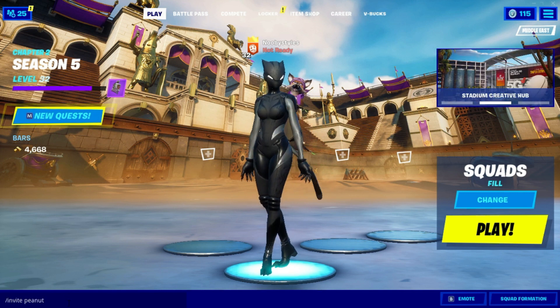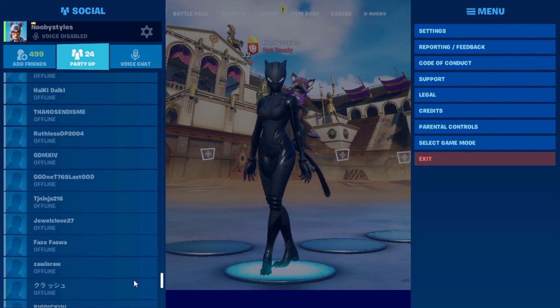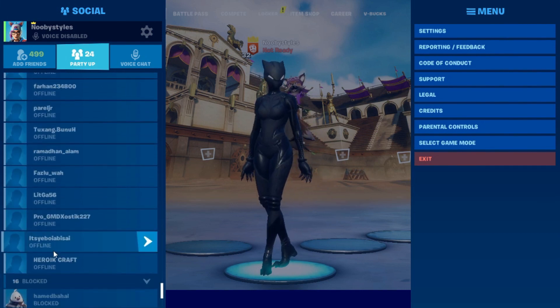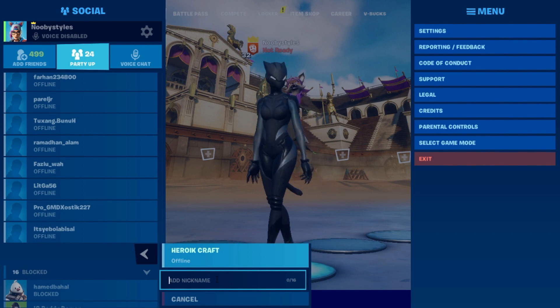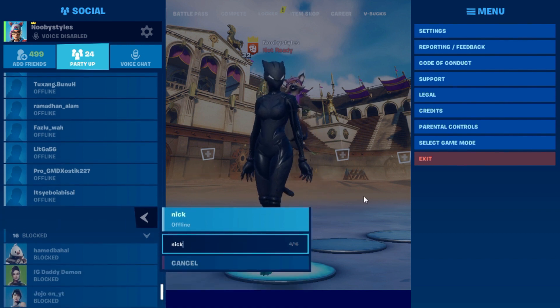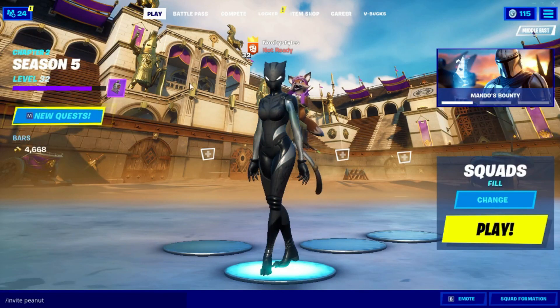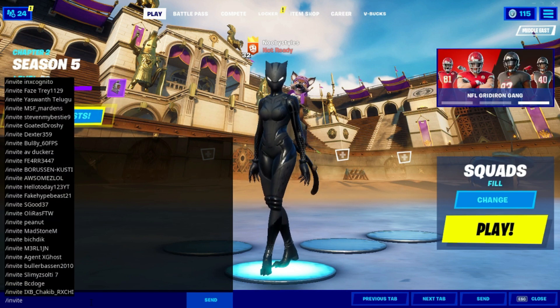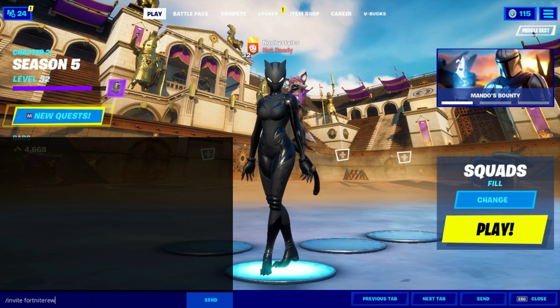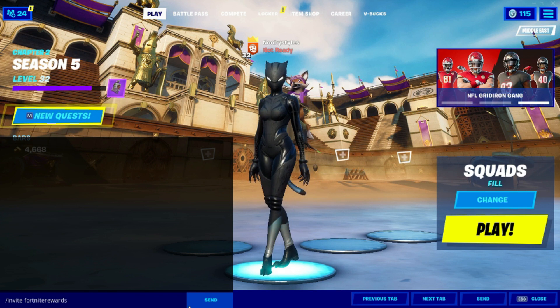Go onto your friends list and scroll down to find the last friend — not the blocked ones, just the last friend. Go ahead and click Add Nickname and put any nickname you want; I'm going to type 'nick'. After that back out, go back to the lobby, delete the name field, and type 'FortniteRewards' — no spaces between 'Fortnite' and 'Rewards' — then press Send.